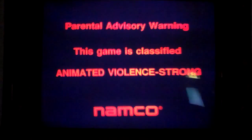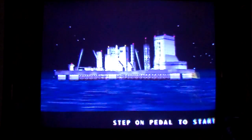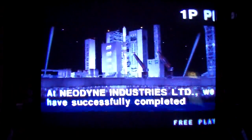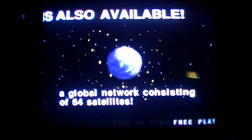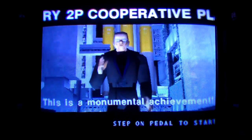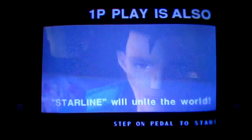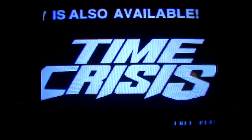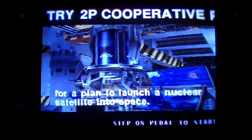Here we go — it's got that strong bass. We'll film the attract mode just a little bit. Up at the top it keeps wanting you to link the game, but we've only got one of them. I can't figure out how to turn that off where it just says one player — it may just always say 'try two-player cooperative play' even if you don't have a second game. There may be a setting or jumper I'm not aware of.